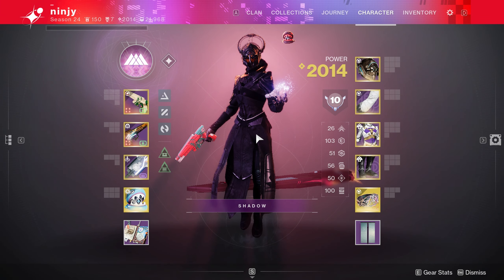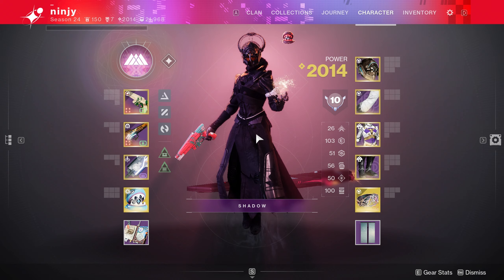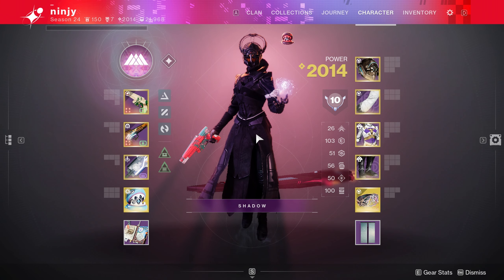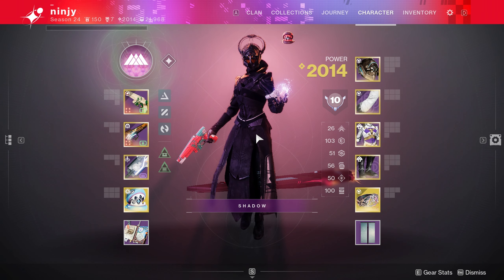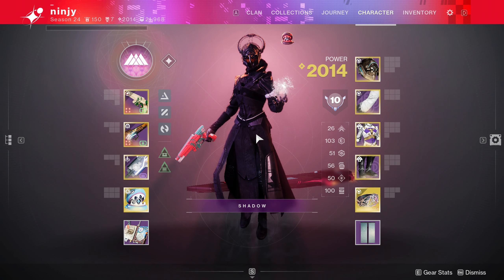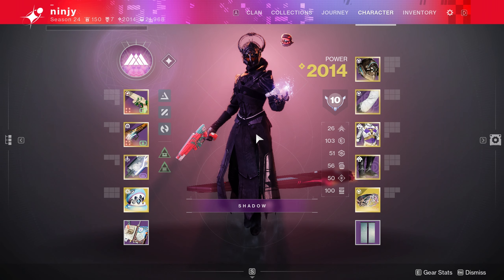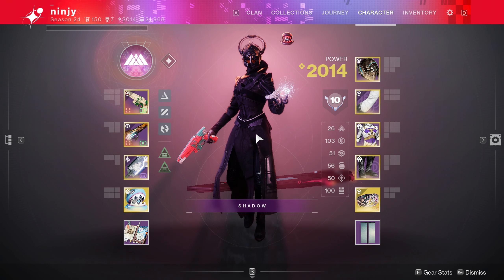First things first, let's break down my stat distribution. I went out and got a whole new set of armor specifically for this video — I used a bunch of engrams at the Ghost to get a bunch of strength, because I don't really use strength builds. But it ended up working out perfectly. This is not a perfect build; if someone really focused, you could easily have a triple 100. But my mobility is really low, which is good, my resilience is 100 and my strength is 100, and I have 50s across the board with recovery, discipline, and intellect.